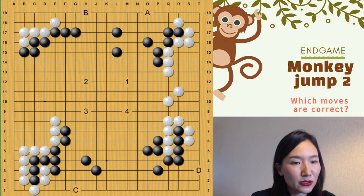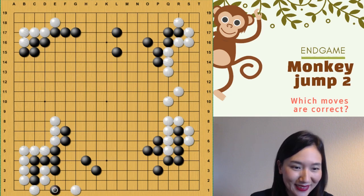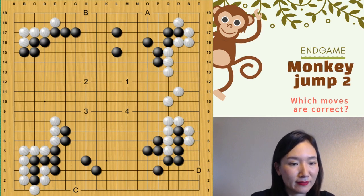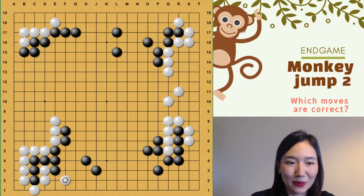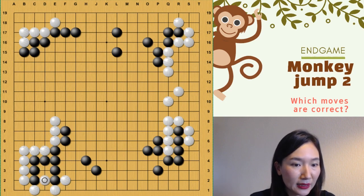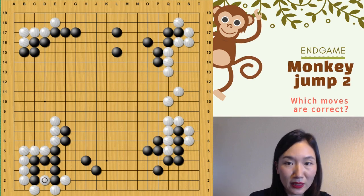So number three. That was not difficult, right? So if white plays there, where would you play? This one — jump. So you can cut immediately. Then where is better for white? Here. Jump. And if black plays there, you can connect. Can you see this? Yes. This one. And capture. So you reduce a lot. That's really good.